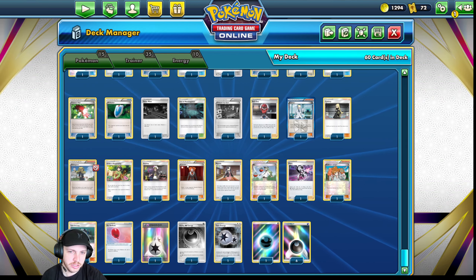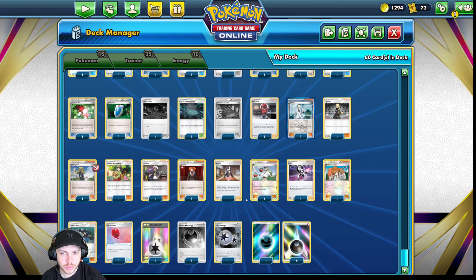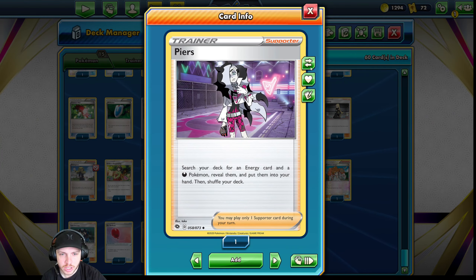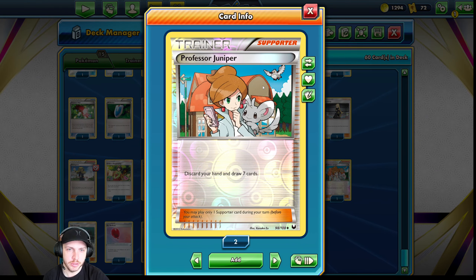Guzma and Lysandre slash Boss's Orders — no explanation needed. Marnie ties right into the hand control as well. So as you notice, we have a lot of different hand control tactics in this deck. Peonia lets you search out a Dark Pokemon and an Energy card — and keep in mind, it says Energy card, not Dark Energy. So you can search out Twin Energy or Double Colorless along with your Dark Pokemon. There are times where you already have a B-String, so you can play Peonia to search out the Guzzlord and your Twin Energy, play the Guzzlord, the Twin Energy, and the B-String, and attack out of nowhere with Guzzlord unexpectedly to get two prizes. Very, very strong. Juniper — obvious. Who doesn't want to play that?